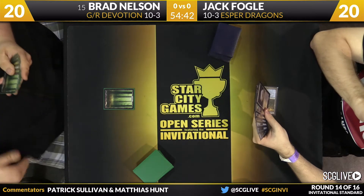Dig Through Time was the draw for Jack — that's what he needs to muscle back into this game. But Polukranos is threatening lethal — Jack took five last turn and is looking at taking five again, dropping to three. Even if Polukranos is Brad's worst threat, it still hits very hard and Jack needs to answer it and still beat Brad's leftovers. Brad is forcing Jack to play a kill spell every turn so Jack doesn't have time to Dig Through Time. Jack has very little in his graveyard too — only three cards — so Dig Through Time is close to his whole turn.